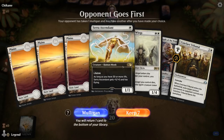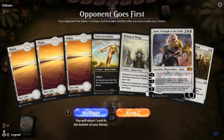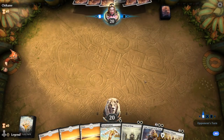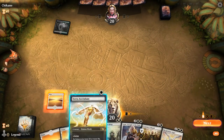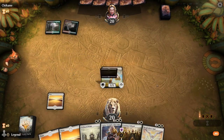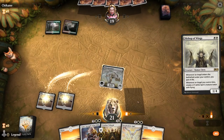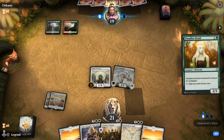We're on the draw. Our hand is playable if unexciting — Serra Ascendant without Bishop of Wings is not the best synergy if we don't have any Angels, but there are a lot of cards that would turn this hand into something quite good. Resplendent Angel is one of them, especially if we can connect with the Serra Ascendant the same turn we play it. Opponent appears to be on some sort of Jund deck, and it could be worth sacrificing our Serra Ascendant just to get that Angel token going.